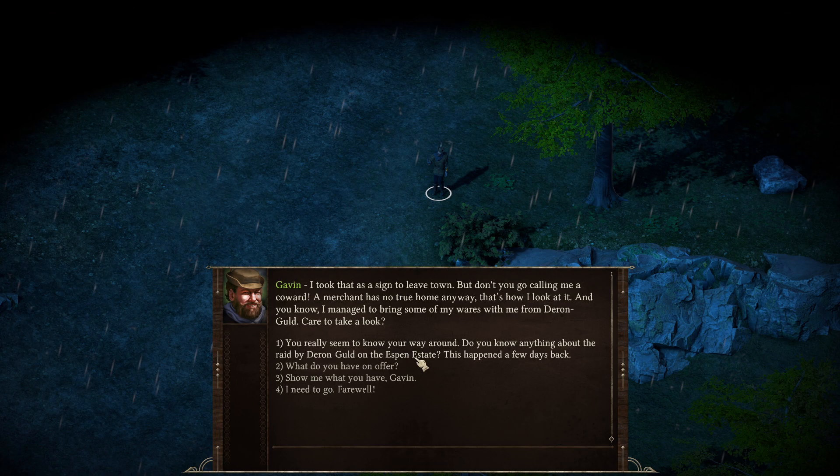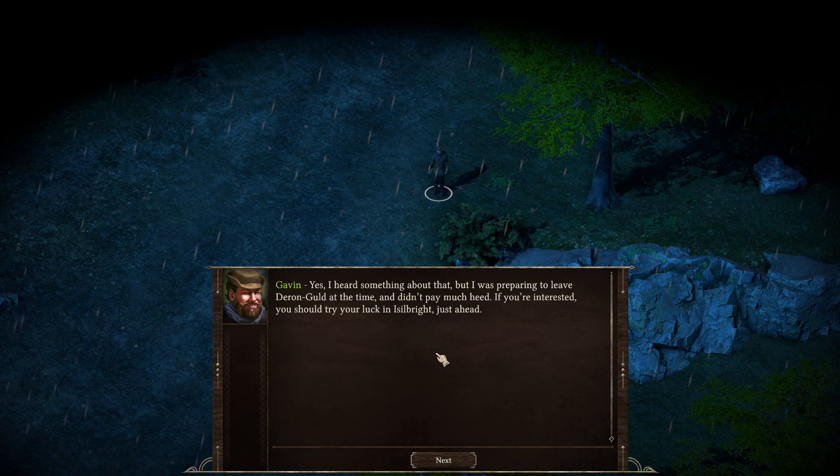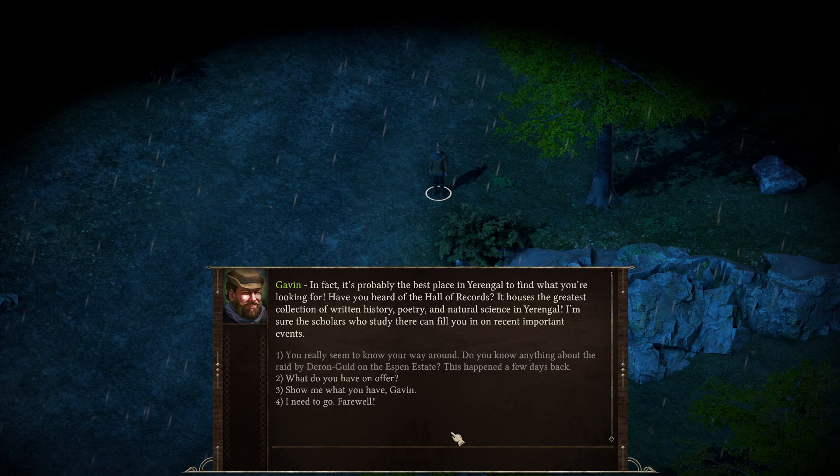You really seem to know your way around. Do you know anything about the raid by Darin Gold on the Espen Estate? Yes, I heard something about that, but I was preparing to leave Darin Gold at the time. If you're interested, you can try your luck in Isilbrite just ahead. Have you heard of the Hall of Records? It houses the greatest collection of written history, poetry, and natural science in Yarengal. I'm sure the scholars who study there can fill you in on recent important events.